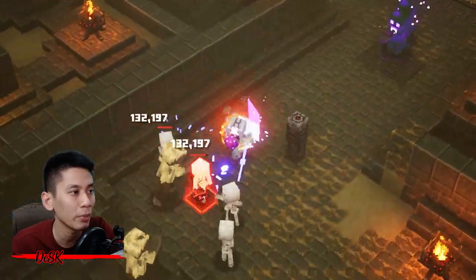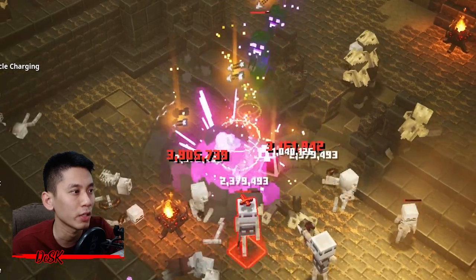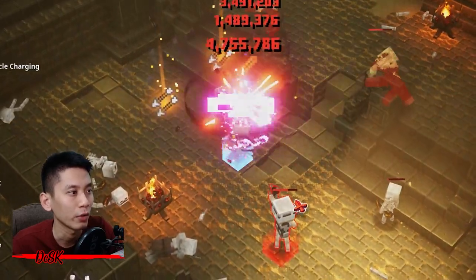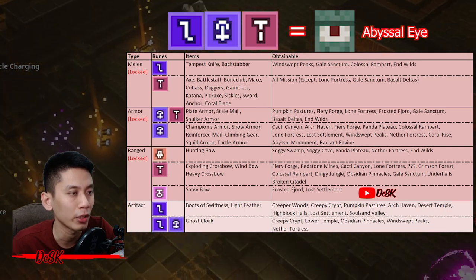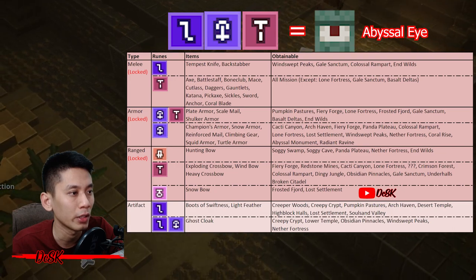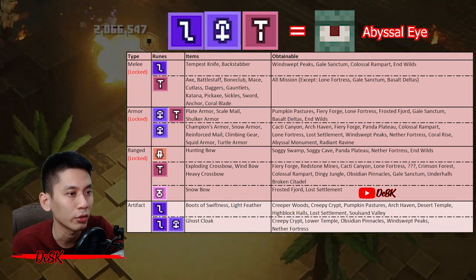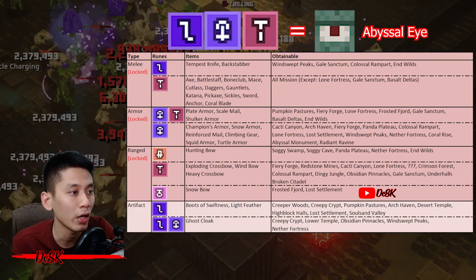Just farming rare or common items is enough, and there are many items assigned with this rune. I've filtered which items and where to find them so you can find them much more easily and faster. Here's the table — it contains all the information you need. All items shown are recommended to farm; items not shown in this table are not recommended.